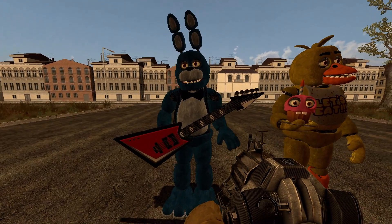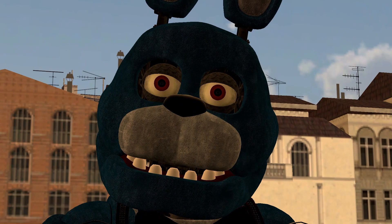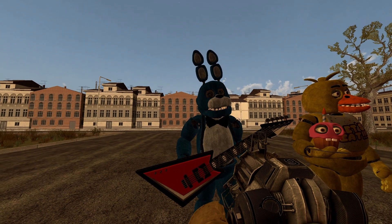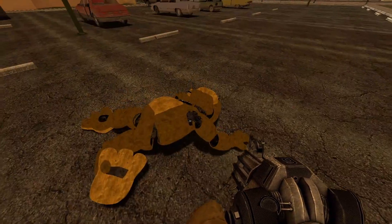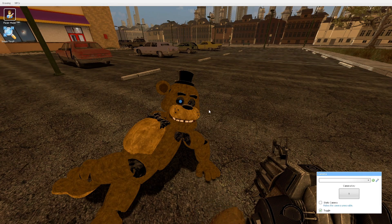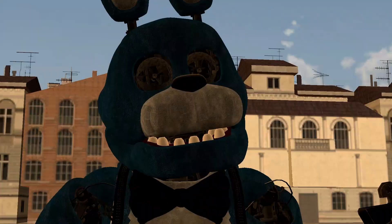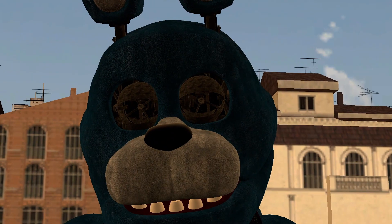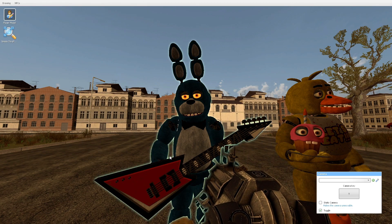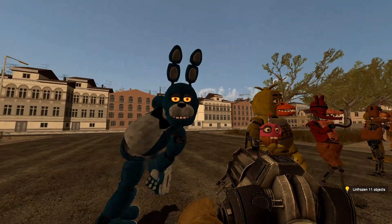Next up, we got Bonnie the Bunny. He looks really accurate to the actual Bonnie from the games. You can change his eyes to red, you can remove the eyes — same goes for Freddy. You can remove the brackets that hold his guitar, and you can remove the guitar itself. So yeah, that's Bonnie the Bunny.